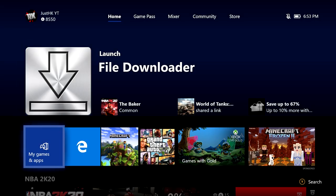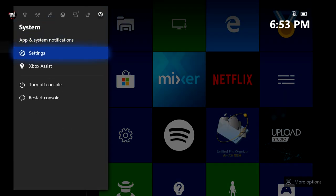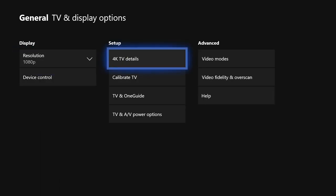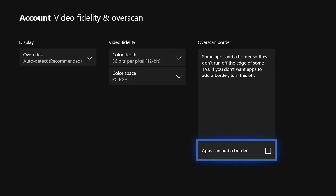Now we're done with File Downloader — back out and quit the app. We're going to use UFO Transfer next. But before getting into the app, you need to disable a feature on your Xbox. Go to Settings, then TV and Display Options, go to Video Fidelity and Overscan, and uncheck it. It should look like my screen — checked off. If you don't do this it won't work.